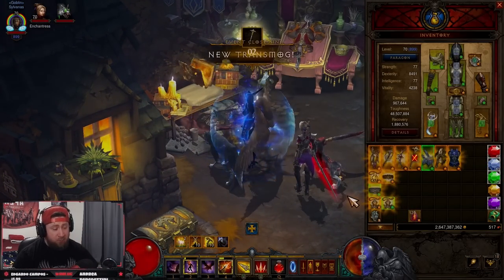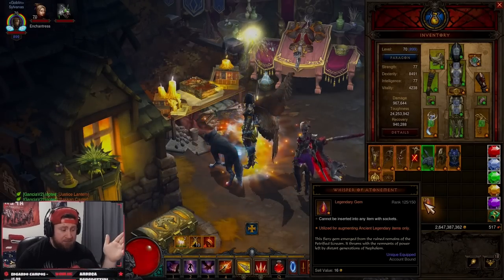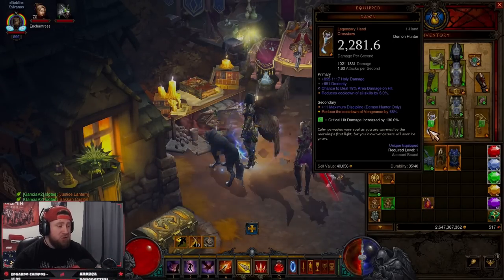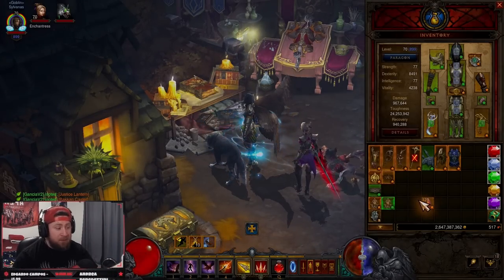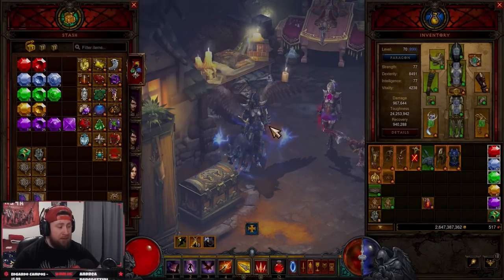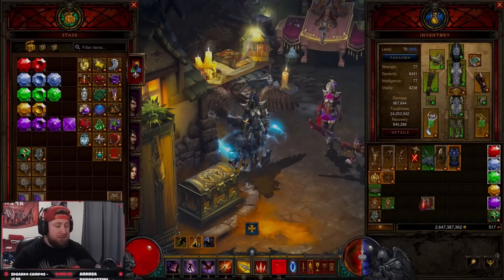The reason we do Echoing Nightmares is to get Whispers of Atonement, because the only purpose of this gem is to augment — that is it. When you augment with a 125, you're going to get plus 625 main stat on whatever you're augmenting. It took us about two minutes to complete, so this is way faster than trying to level up other gems to 100, 125, or 150.